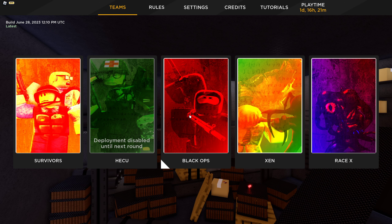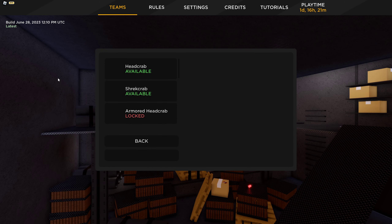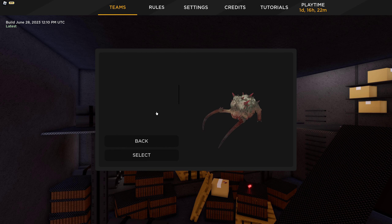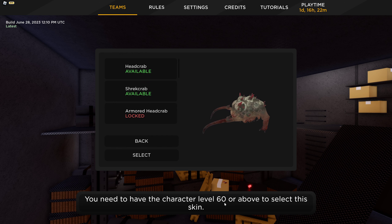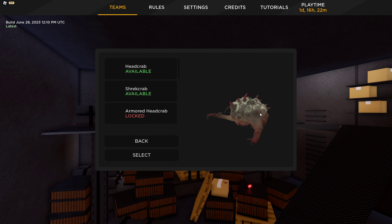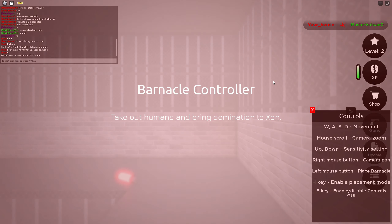Hello guys, welcome back to another Roblox Headcrab Infection video. Today we're going to be playing as a Zen. I noticed there's an armored headcrab that's locked - I have to be character level 60 for that. Today we have a Barnacle Controller, which is a new creature part of the new update.